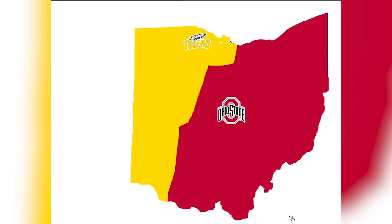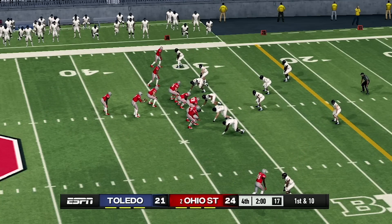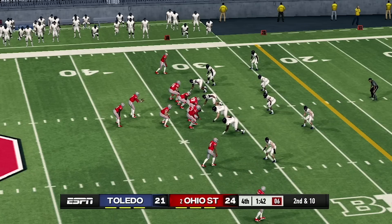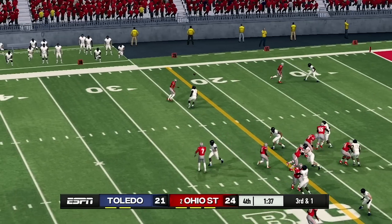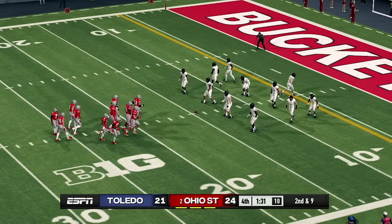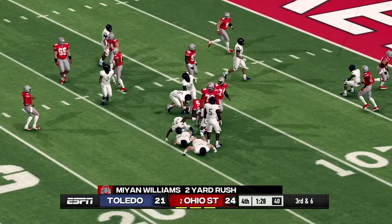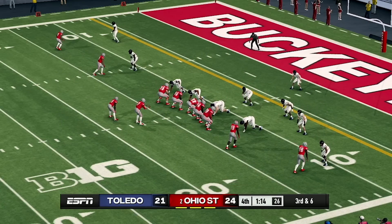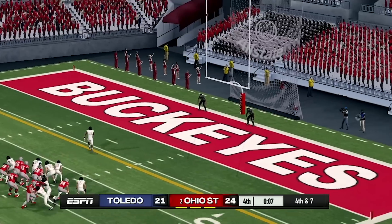We're down to our final two — Ohio State versus Toledo. I would have never guessed this. Toledo is putting up one heck of a fight — I cannot believe how close this game is. Ohio State is up by one field goal and about to get another touchdown. Ohio State gets the first down — this is not looking good for Toledo. Toledo has used all of their timeouts, so Ohio State can run out the clock and kicks the field goal — it's good.